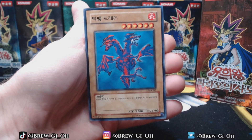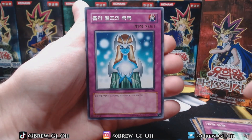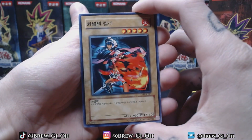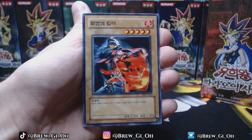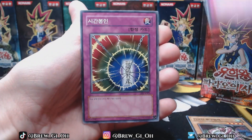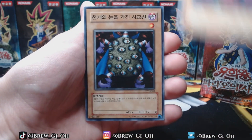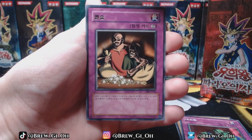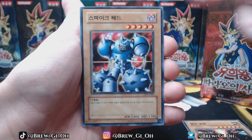This one came like this. Pharaoh's Servant is the set with a lot of the trap cards. Starting off with a rare. This card looks like it has an inking here — like right up in here there's some splotching. I'm going to set this card aside. Another rare. I remember this card. I believe this is the set with Buster Blader in it and Thousand Eyes Restrict. Another rare. I think this is Steel Ogre of the Grotto Number 2, like Spike Bot and stuff.